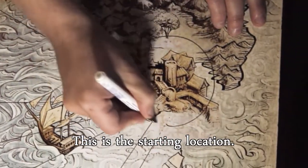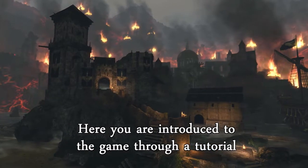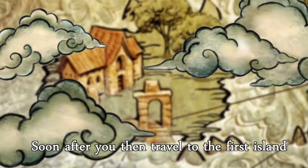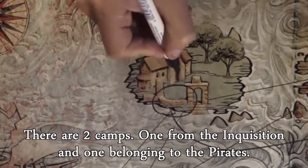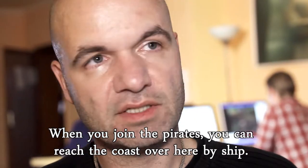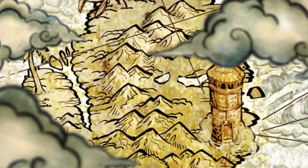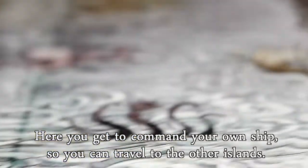Here we have the start location. In a tutorial, you start with a few monsters on the beach in the last bastion of the human beings. You go to the ship very quickly to the first island, which is a little bigger, where there are two camps — one of the inquisition and one of the pirates. From there, the world is always bigger, and you can get your own ship and travel to other islands.